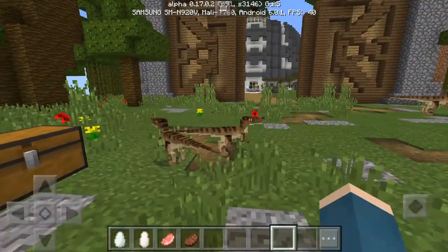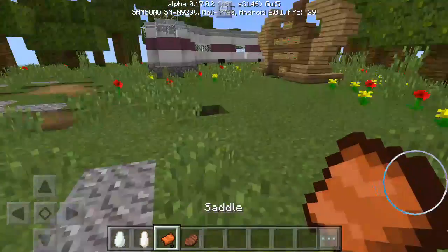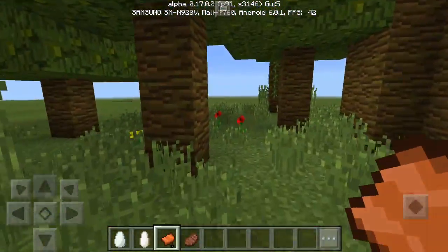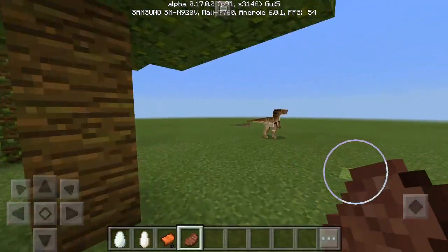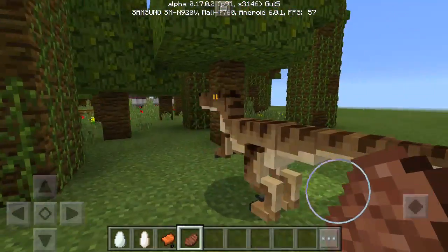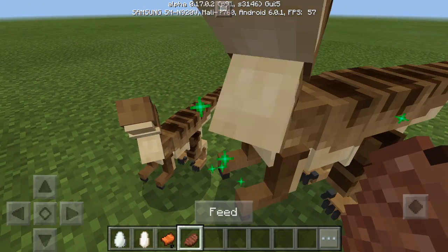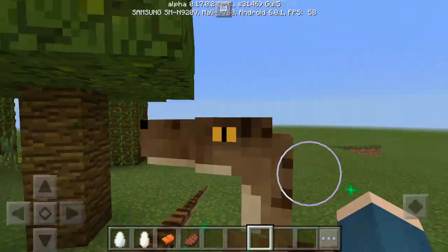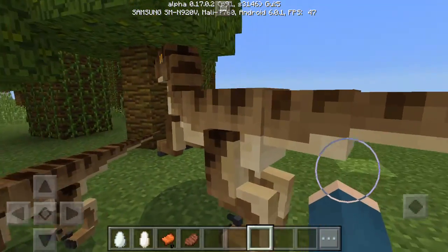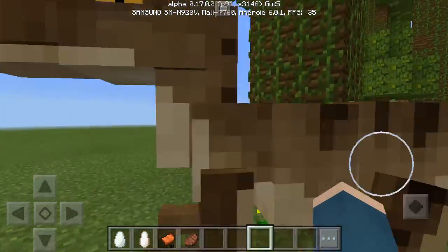They're also able to be saddled — you can put a saddle on them. I'm going to find a big raptor. If I give this raptor some cooked beef — I'll just try feeding these guys. They had a little head problem but it's fixed now. I can feed it more and it'll get bigger.